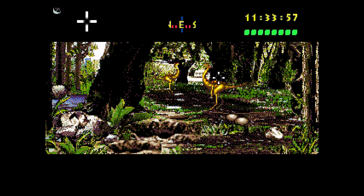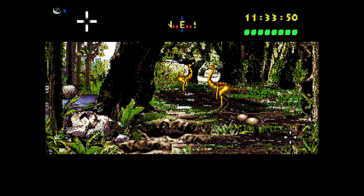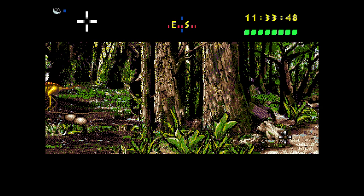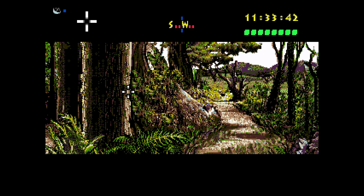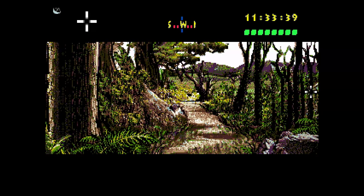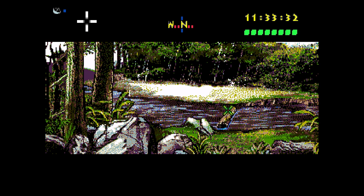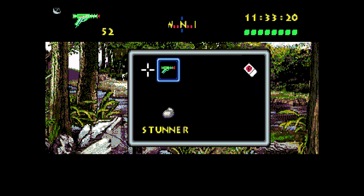We got some eggs — Gallimimus eggs. They're probably not going to be happy about us taking their eggs. Is that a rock? Big rock. Throw big rock at Gallimimus to spook them away. We got a path there, and a path there. We got a log. Do I have to shoot the log? I guess that spooked them — they didn't like me shooting that log.